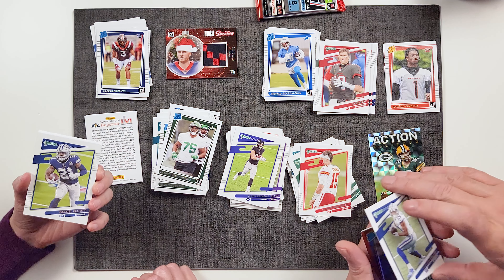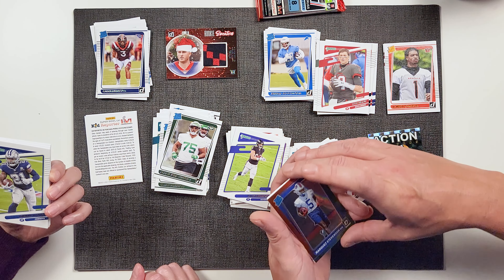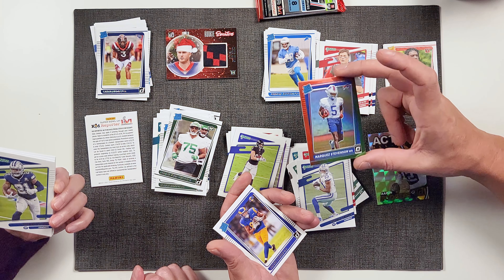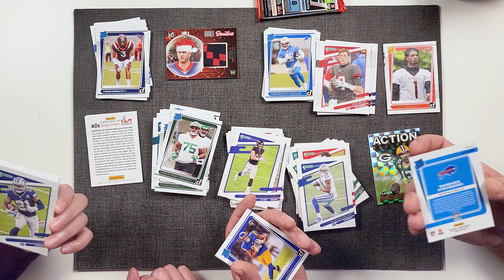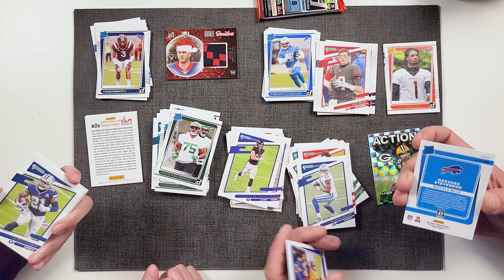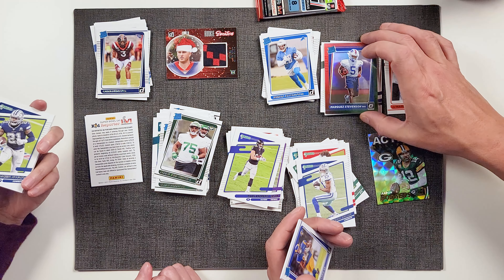Kenyon Drake. Tee Higgins — Tee City. We have a Dan Marino — look at old Dan Marino. He doesn't have on his ice and toners. Jameson Crowder from the J-E-T-S, Jets Jets Jets. We have Patrick Mahomes — Patrick Mahomes has his mask on too.